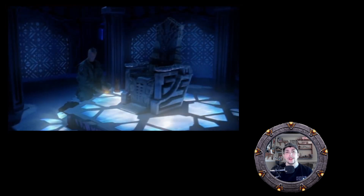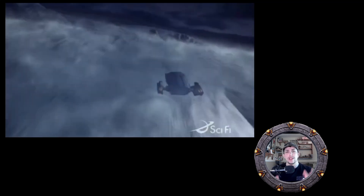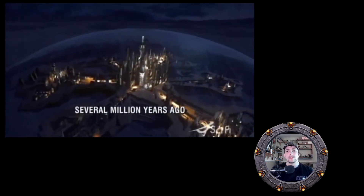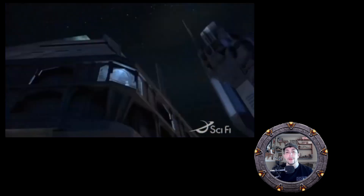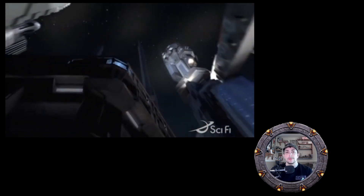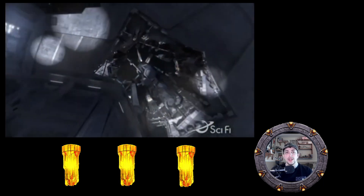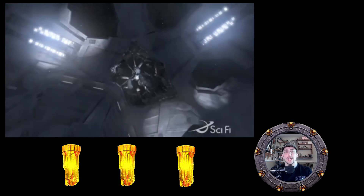And Earth's Antarctic outpost, which SG-1 discovered in the Season 7 finale 'Lost City.' But the Ancients did things really, really big, and so the main use of the ZPM was to power the massive city ship of Atlantis.